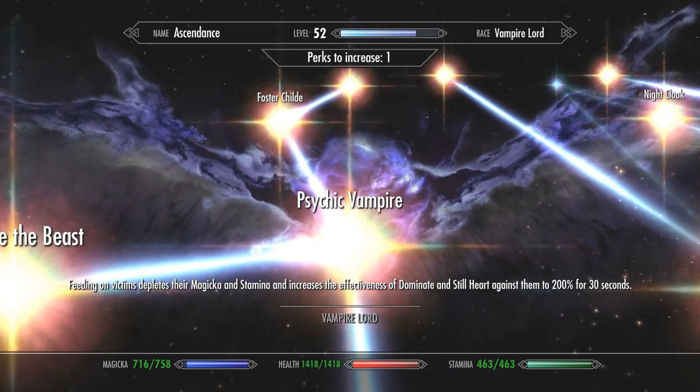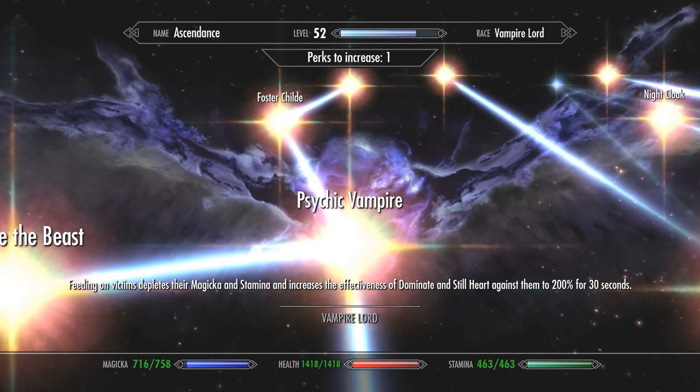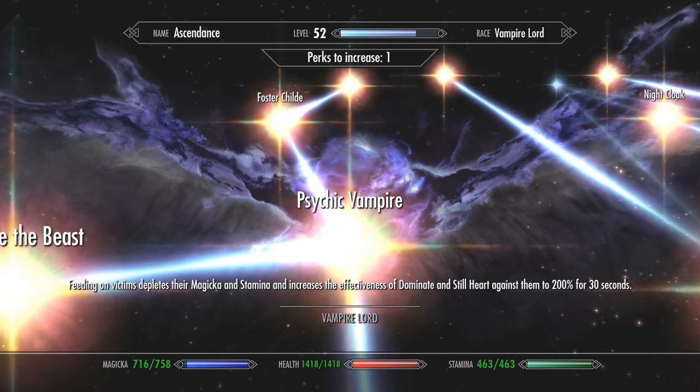Next: Psychic Vampire. When you stealth feed on someone it reduces their magicka and stamina, but it also increases the effectiveness of Dominate and Stillheart by 200%. Dominate is your illusion magic and Stillheart is your stealth. So you have to be in melee range feeding on them before your stealth becomes more effective against them — but it is still helpful. For an illusion-based build, the vanilla 25% Dominate bonus becomes 50% more powerful after you use this perk and then feed. Combined with something like the Apocalypse illusion mod, there's enormous damage potential.